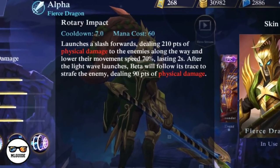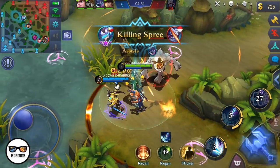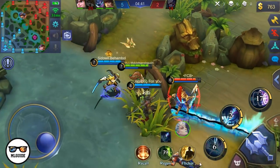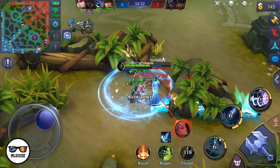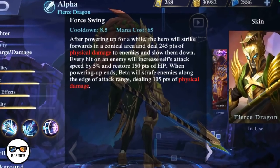Next up is his first skill, Rotary Impact. It launches a slash forwards dealing 210 points of physical damage to enemies along the way and lowers their movement speed by 70% lasting two seconds. After the light wave launches, Beta will follow its trace to strafe the enemy dealing 90 points of physical damage. This is a great poking skill — it also lowers movement speed significantly, so it's great to chase down enemies. Beta will also strafe and damage the enemies, which is separate from your passive skill, so Beta will be attacking a lot as long as you hit enemies.